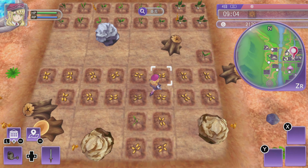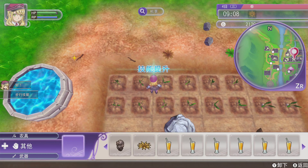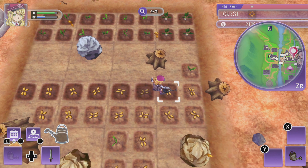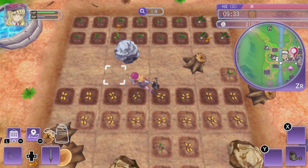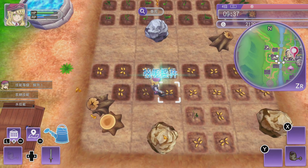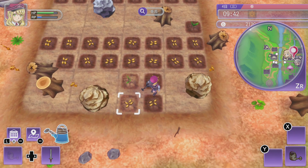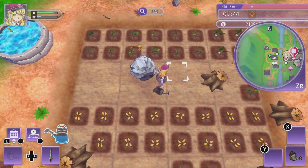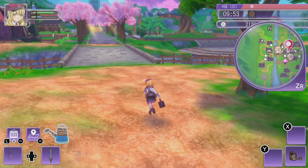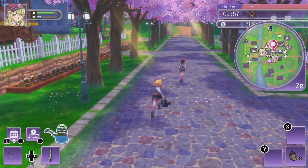First we probably need to water all our crops. I thought they were dying but they were just in seed form! As I was guessing, even though watering didn't cost RP yesterday, today every watering and action starts costing stamina! Yesterday was actually a great chance to plant everything and put the seeds down so we have energy saved for today. Tending the farm is not too time-consuming and I love that! I also see a red mark on our map.